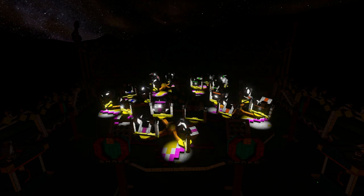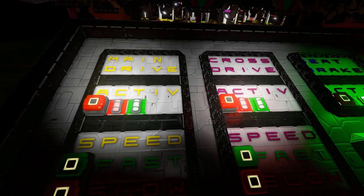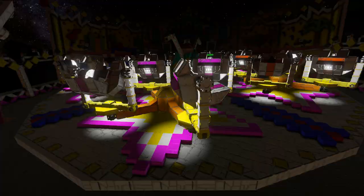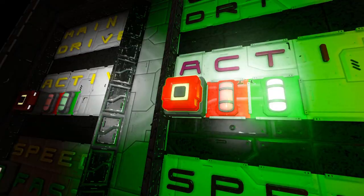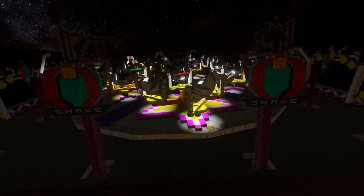We'll turn that off and return the lights to the seats. Now for the ride controls: this one over here is our seat brake, which allows our seats to rock up and down. Moving across, we've got the cross drive - pressing that starts the seats spinning around. The final one is the main drive, which spins the main platform. And that is the ride in a nutshell.